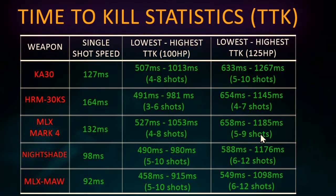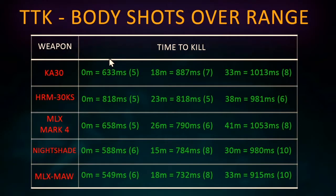It's very important to look at how many shots it actually takes to be realistic about whether you can hit that many based on recoil patterns. At longer ranges with armor, it takes 12 shots to kill someone with the Nightshade and the MLX Maw, whereas it only takes 7 with the HRM. To give a good realistic overview of how long it's actually going to take to kill someone, I've taken just body shots over different ranges and plotted this on a graph so it's nice and easy to demonstrate.